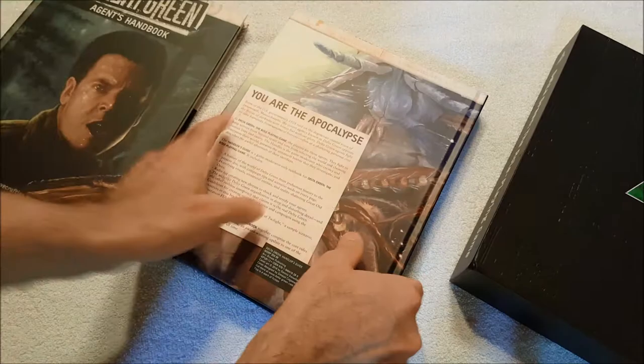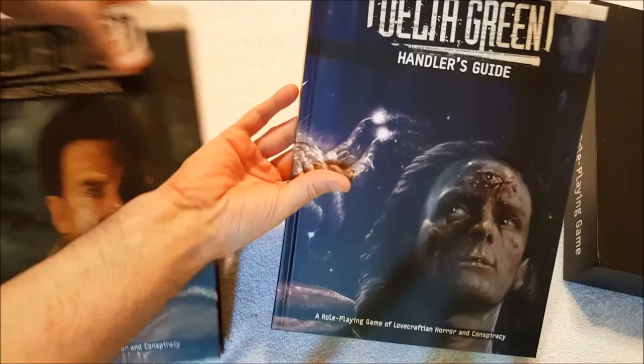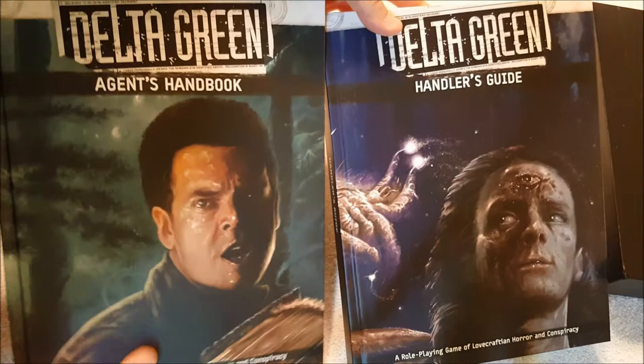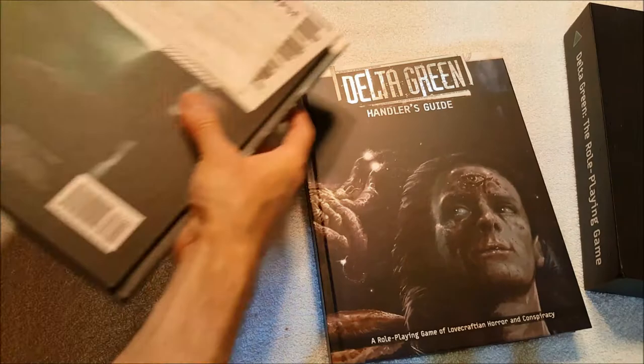That thing is solid. I'm liking that. The Agent's Handbook — I already have a copy of, but I did not have the Handler's Guide yet. There's the Agent's Handbook, so that gives me two copies. Quite honestly, that works — it'll give me a copy I can allow my players to use if I run Delta Green, which hopefully I will one of these days soon.